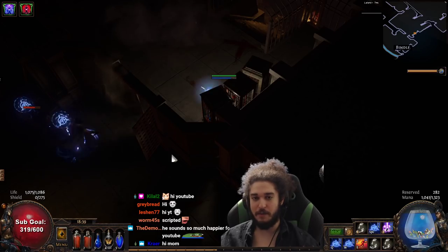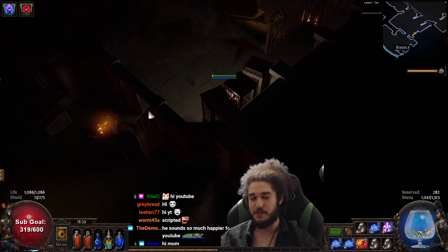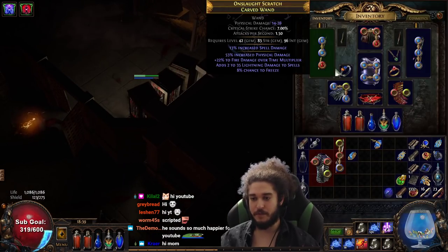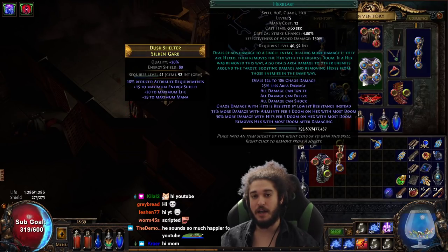A lot of people thought this was going to be a dumb skill where you have to use four curses to kill stuff. That is not correct at all. Moving on, I've got Archmage with Controlled Destruction, Lightning Pen, and Hexblast.